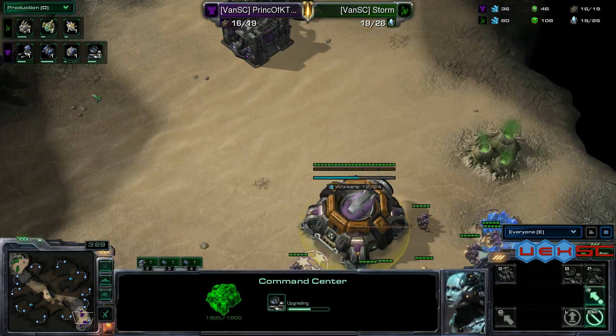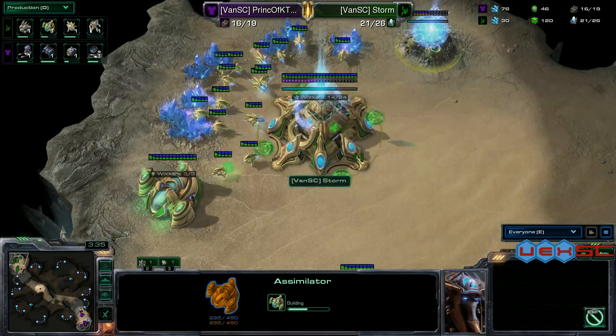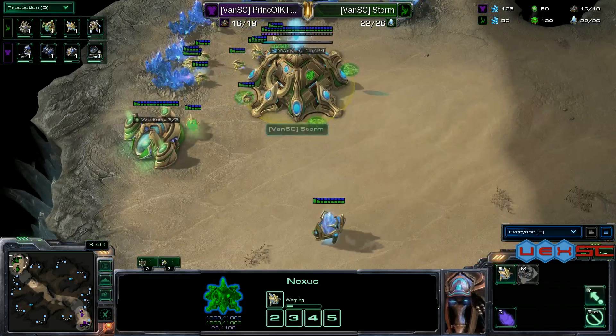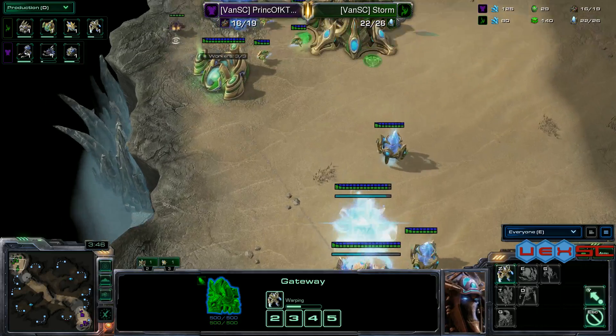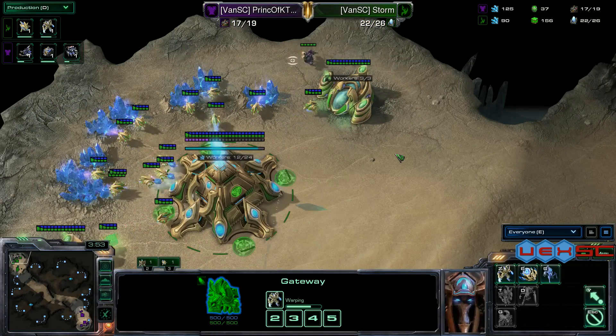A reactor is going on the first barracks and an orbital command is on the way. Another assimilator coming from Storm — going double gas very early in the game. Chrono boost is getting more workers out. He's going a little more macro this game. He's getting the zealot first to deal with the SCV — Prince of K-Town is amazing at just annoying his opponent.